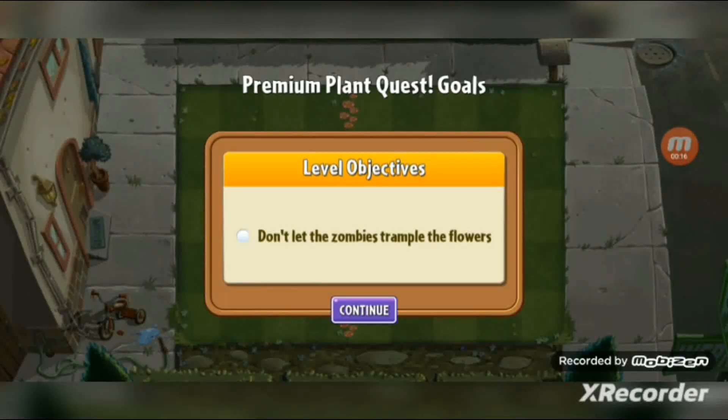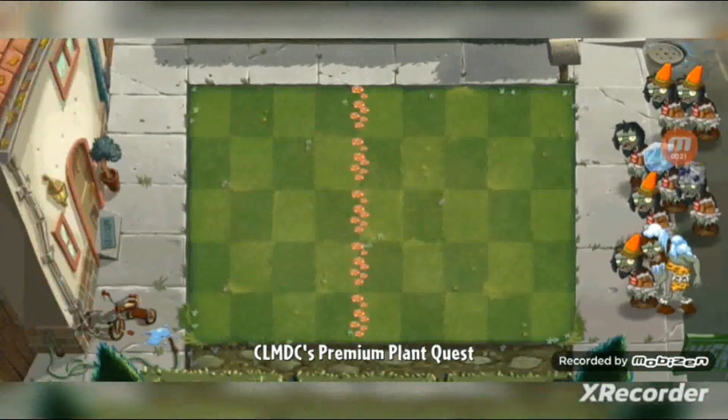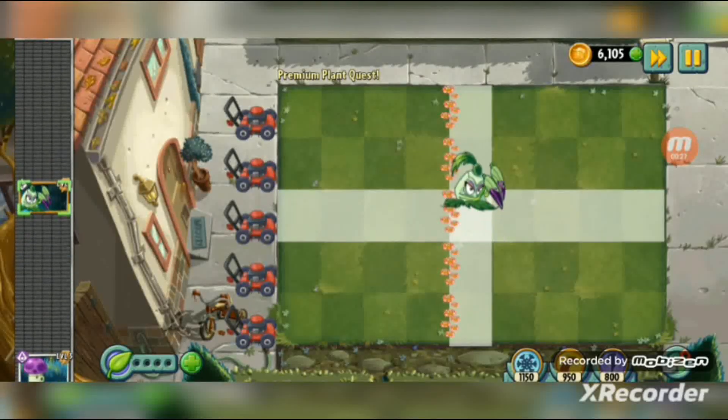Basically the same thing as what I did with other premium plants — five levels, featuring the plant. This is all five stages and they are set with Pokwa.